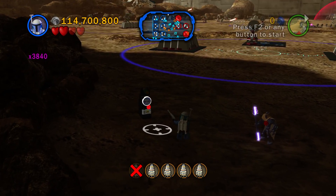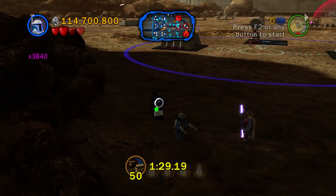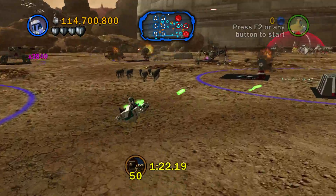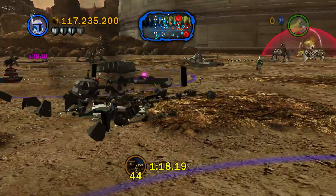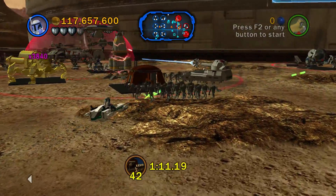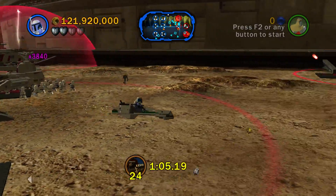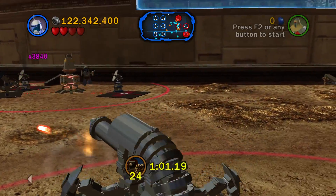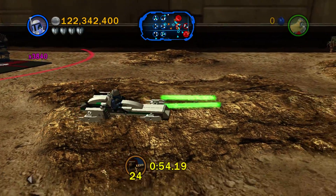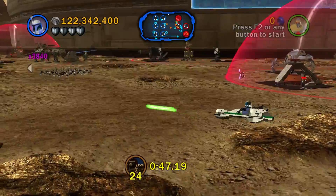Hey everybody, this is Rhino and we are back to LEGO Star Wars 3 The Clone Wars. So it turns out that the two things we needed to do was start this and then drive around and destroy 50 of these guys in less than the timer. And that gives us one thing, and it has nothing to do with where it's pointing at all. It's not a very difficult task as long as you don't start this quest after you've destroyed a lot of the things that summon droids. As long as you've got some droids to kill, you're fine.